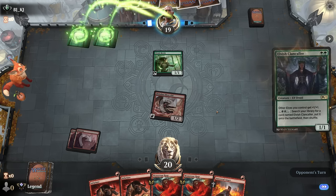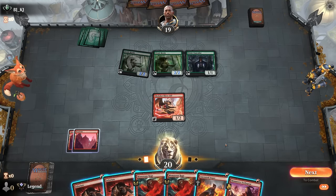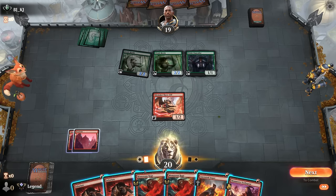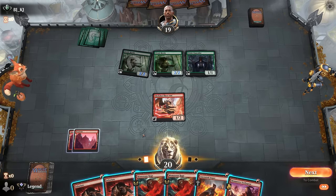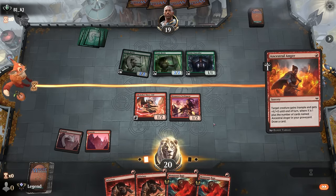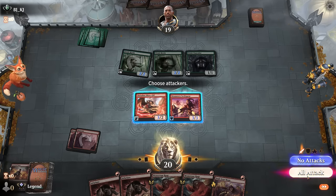Opponent is on elves instead of green devotion, so they're going to present a pretty fast clock themselves. Could play a Swiftspear and then Ancestral Anger to get more damage in. Both lines deal about five damage, presenting a two-turn clock, and there aren't too many reach creatures we're worried about. Either line could work—still kind of liking Swiftspear plus Anger, but honestly we may not need a third land to win if we just Infuriate and Rage. Good to diversify threats on the off chance the opponent has interaction.